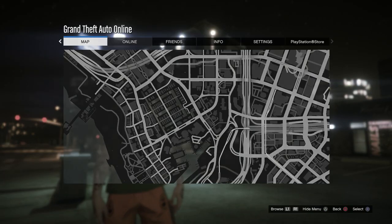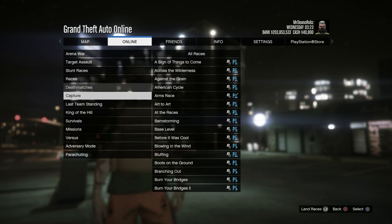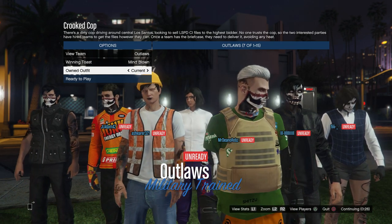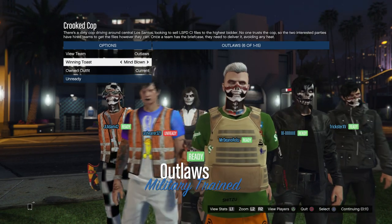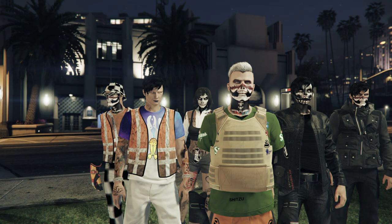From here, host up a Crooked Cop mission again and set it to Player Owned Clothing. Once you're in there, go once to the left and once to the right to merge your racing gloves onto your outfit. Ready up, go into the mission, put a rebreather or earpiece on, and quit the mission through your phone.